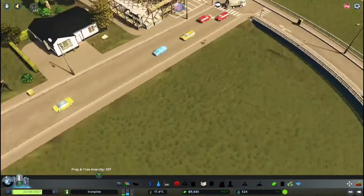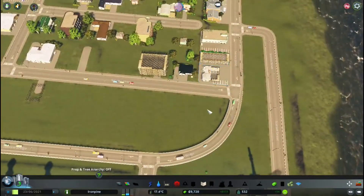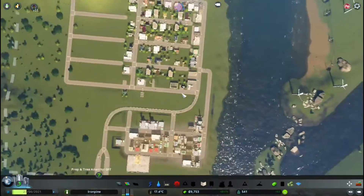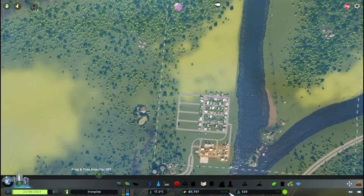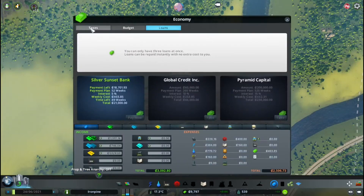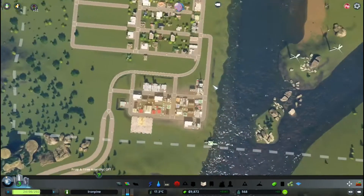As you can remember from last episode, we are on the Northwood Hills map from the Campus DLC. This is the start of our small city — we are at 500 residents. We're making a bit of cash, which is fine. Tax is at 12% and we took a loan just so we can get a bit of work done.